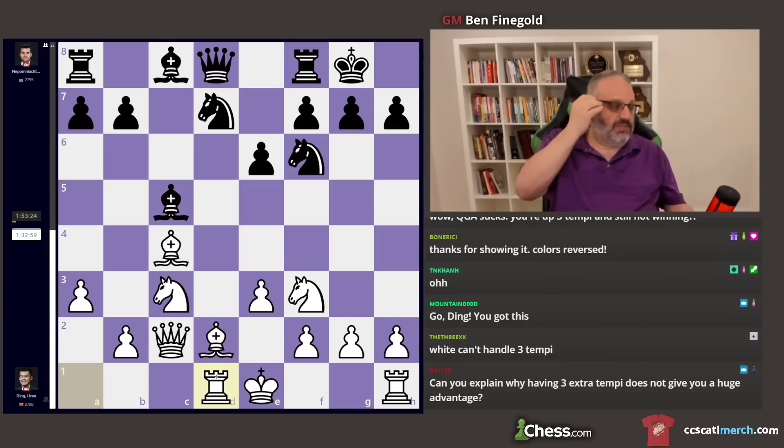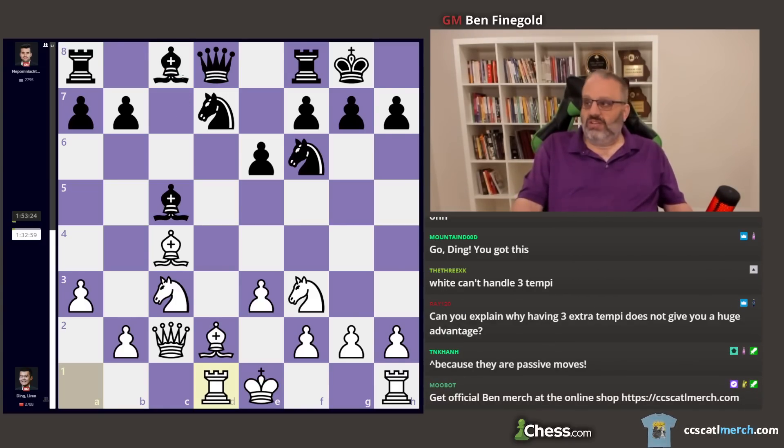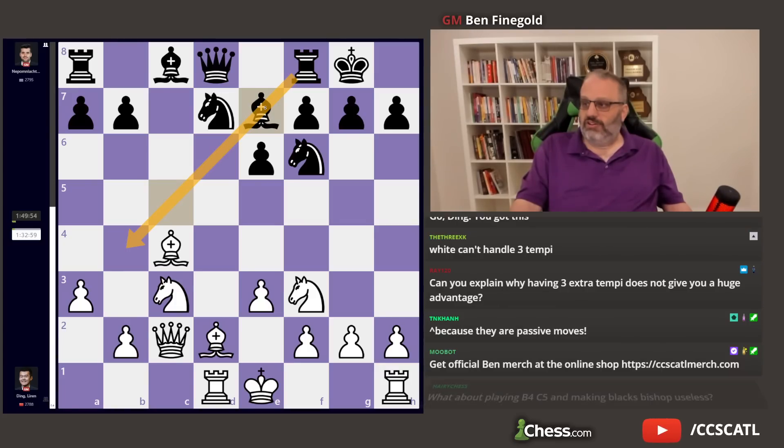Can you explain why having three extra tempi does not give you a huge advantage? I did. In this position it makes sense for Black to get his Bishop out because his Bishop sucks. So the most obvious move is B6. White makes some move, and then we play Bishop to B7. It's not clear why Jan didn't do that. What he did is okay — he played Bishop E7, which gives the square for the Knight to go to C5 later. It's a little passive. So Black has played Bishop B4, Bishop E7, Bishop C5, Bishop E7. White's better.